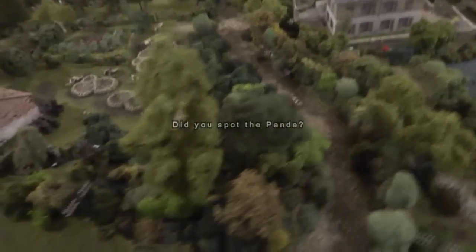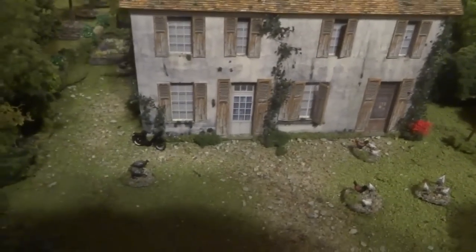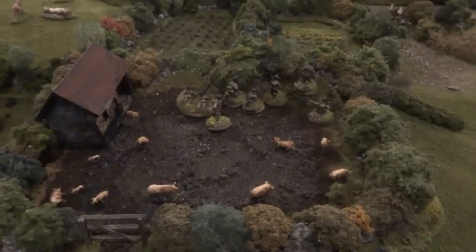The Germans could be hidden anywhere on this side of the table. This farmhouse here in front of you is going to be a minor objective for the Americans — there'll be a slight point system. That other farmhouse will be another minor objective. But the main objective is actually going to be this crossroads, where this road intersects with the other road.